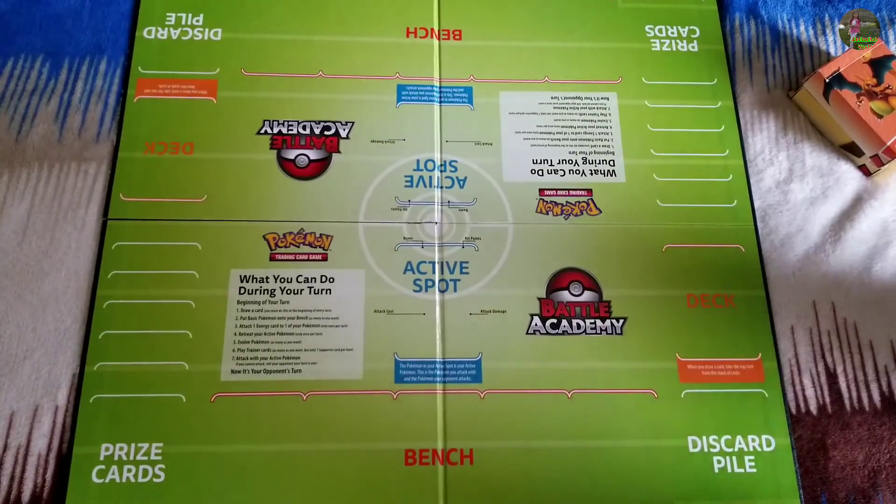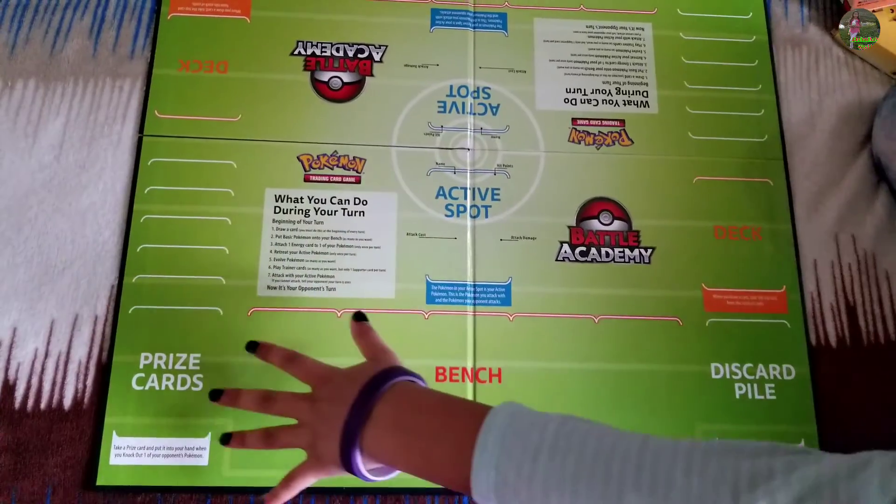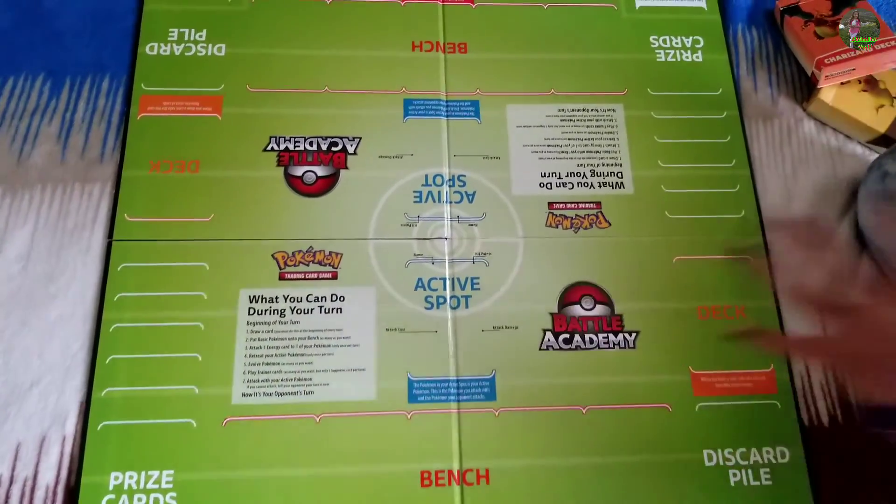Now this is the big game board and it has the deck area, discard pile, bench, card prizes, and the active spot.